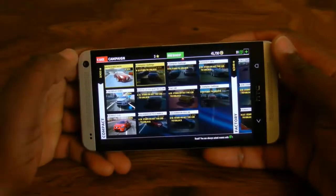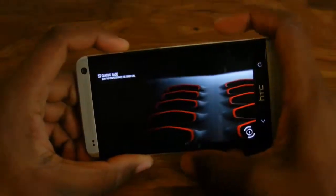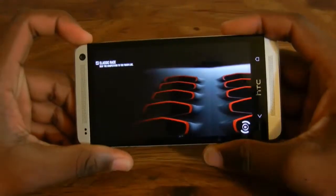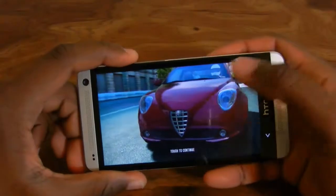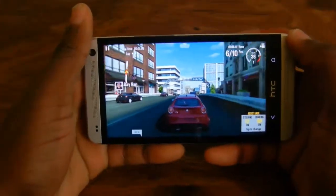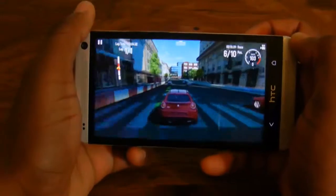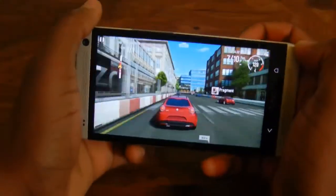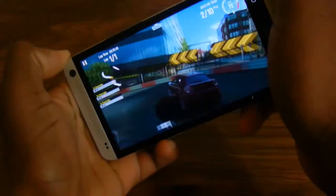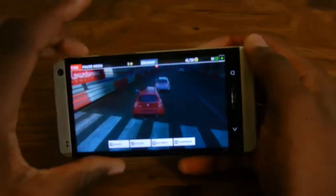Let's do one race with the Alfa Romeo. This game actually has some really nice graphics — I'd say it's console-quality graphics on a mobile device. The game has a large selection of cars; right now this is the only car I have unlocked because I'm a noob. You can see my driving skills aren't that great because I'm trying to keep the phone in the camera's focus range, but the game is pretty smooth.